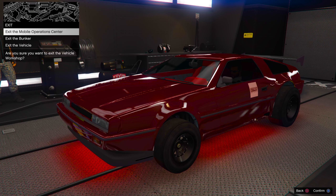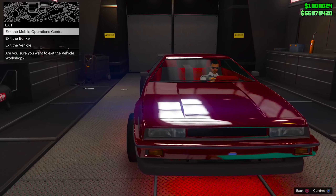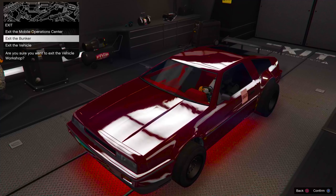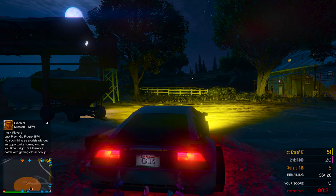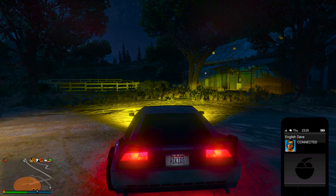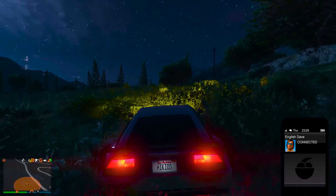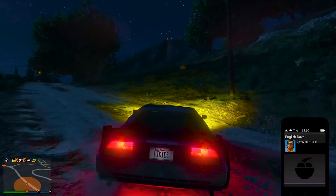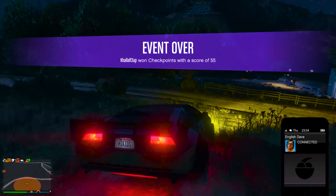If it didn't work, you'll spawn outside; if it did, you'll see the menu. That was a failed attempt — this is the attempt where I actually make it. This is my fifth try on next-gen. On PS4 it's super easy — one or two tries at max. On PS5 in an invite-only lobby I couldn't hit it countless times. I tried it in a public lobby and it finally worked.